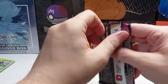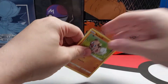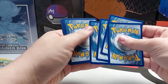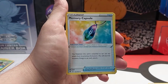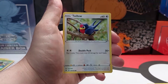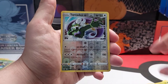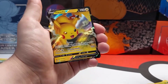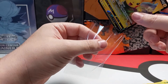And the last pack. Code card. Energy. Memory Capsule. Rock Ruff. Voltorb. Yanma. Reverse Holo and nice — Pikachu V! Not the VMAX but it's a V. And it's Pikachu.